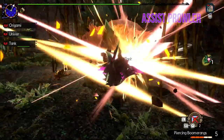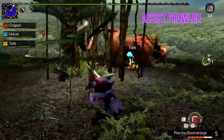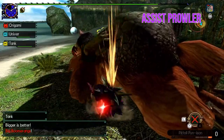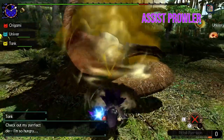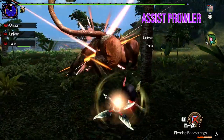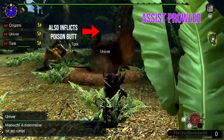Next is the assist prowler — admittedly one I'm a little less interested in, though it's not bad in any way. This thing is an absolute trap expert. Prowlers can spam traps as long as they have gauge to do so, and they have an unlimited amount of tranq bombs — so if you need to capture a monster, assist prowlers are great to have. They can also set down traps a lot faster than other counterparts. They're a great option for a ranged cat too — they get a solid boost from boomerang attacks and even a third very powerful boomerang. They also get an exclusive pitfall trap that will automatically poison a monster if you can get them to fall in.